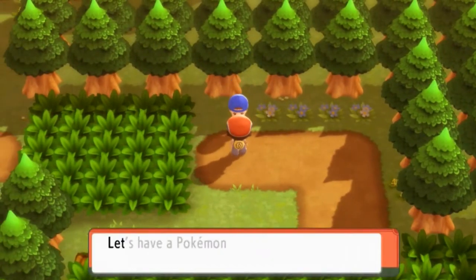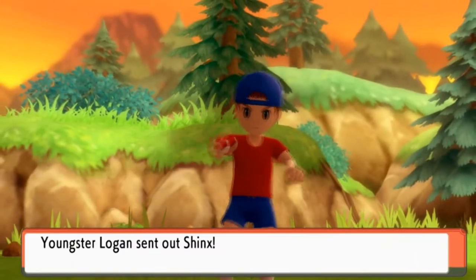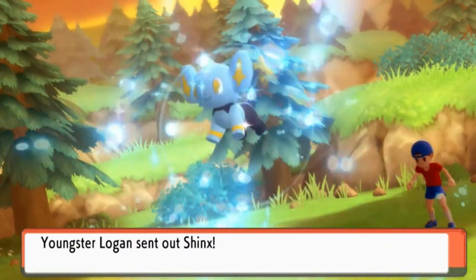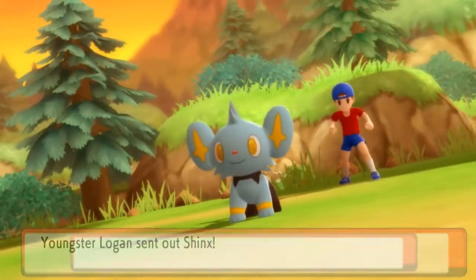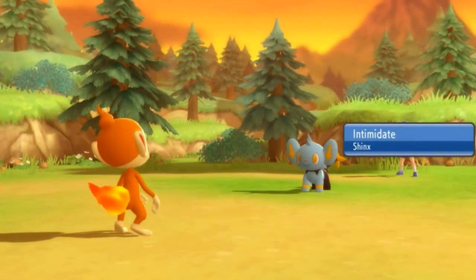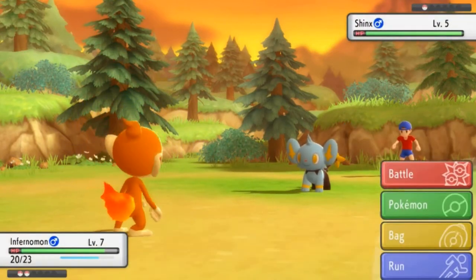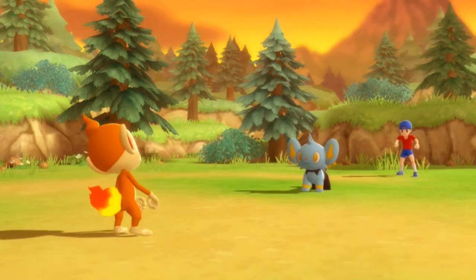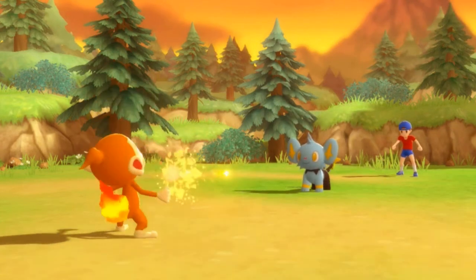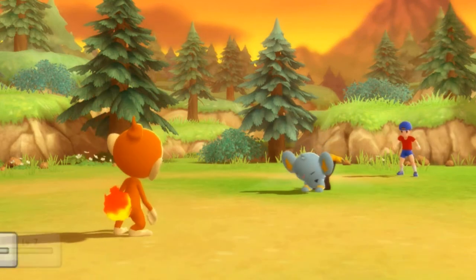Let's go ahead and battle this guy before we take on another. Youngster Logan wants to battle us, and he is going to come out with a Shinx. Remember, guys — you can get Shinx very early on right here. Shinx is using Intimidate, which is always nice to see. Let's go — Ember attack, special attack right here.